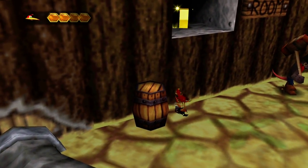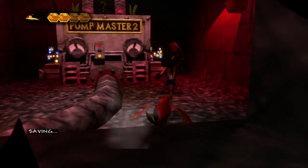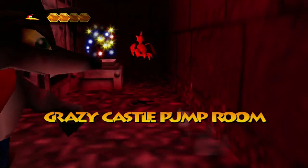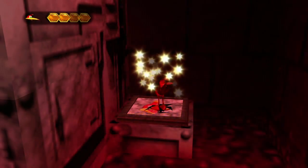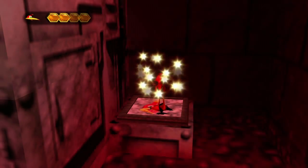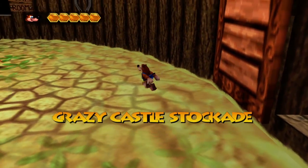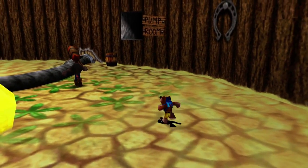Let's grab that empty honeycomb piece and go inside, because inside here is a switch we need to press that you can only press as Kazooie by herself. Now the sparklies around me - that is the swap cloud. So now if I press B, we'll actually swap over. I don't know why they call it a cloud; it's more of a sparkly thing, but there you go.